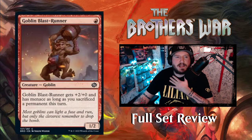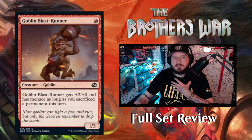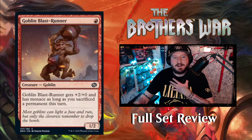Next up we have Goblin Blast Runner — we've got a new goblin. One red for a 1/2 goblin creature. Goblin Blast Runner gets plus two, plus zero and has menace as long as you've sacrificed a permanent this turn. Interesting.